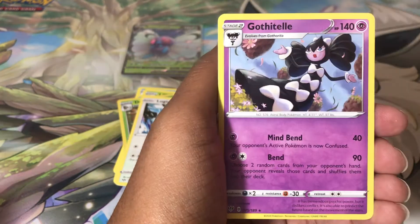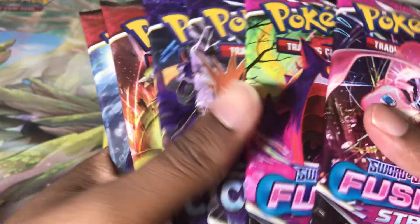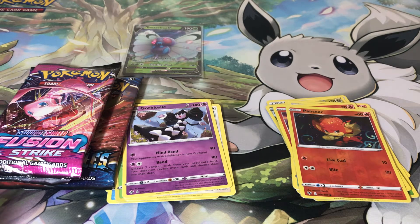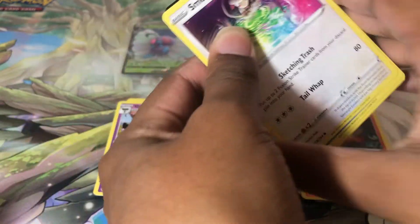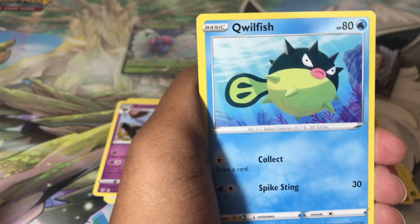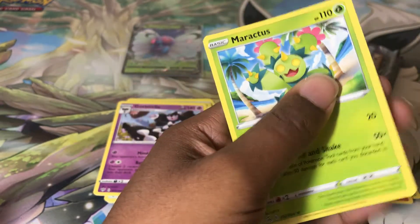Vanillite, reverse holo Pansear, and a non-holographic... got the tail, oh my gosh. I have some packs from one of my other local game stores, so I'm going to open three of them and save the other three. We have Fusion Strike, Chilling Reign, and Battle Styles. Let's see: Primeape — rude — Delibird, Smeargle, Qwilfish, Tynamo, Galarian Meowth, Gossifleur, Morpeko, and a non-holographic. It's really just not our day today.